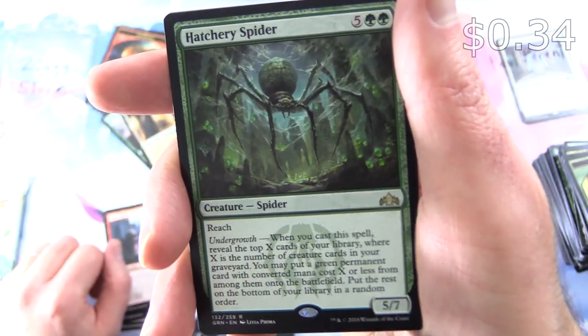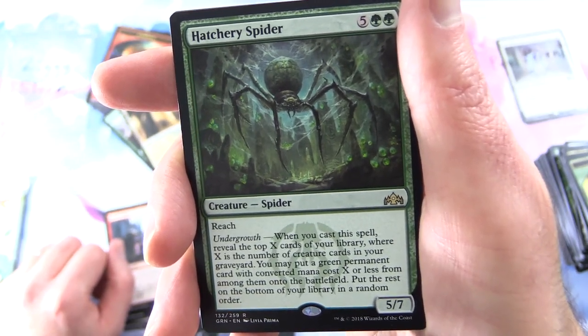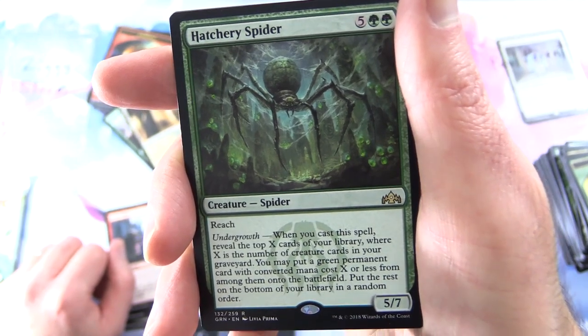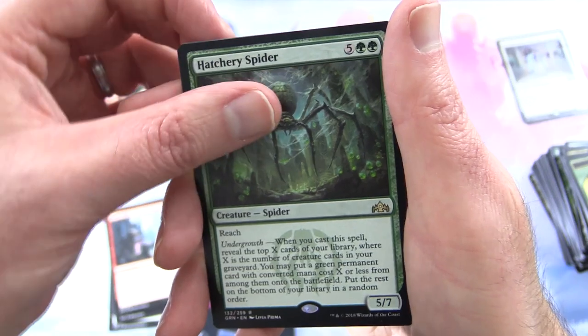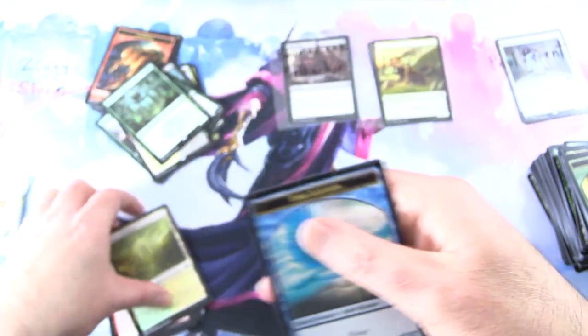Hatchery Spider's Undergrowth ability: when you cast this spell, reveal the top X cards of your library, where X is the number of creature cards in your graveyard. You may put a green permanent card with converted mana cost X or less from among them onto the battlefield, then put the rest on the bottom of your library in a random order. Also a Selesnya Guildgate and a Bird Illusion token.